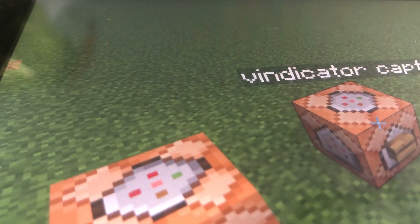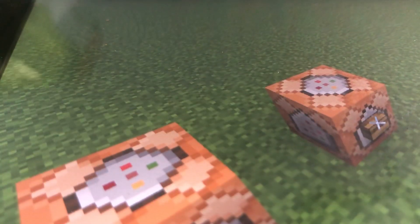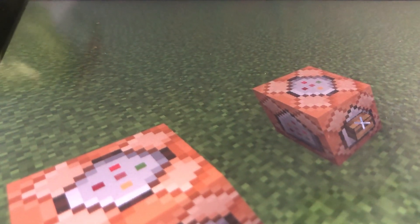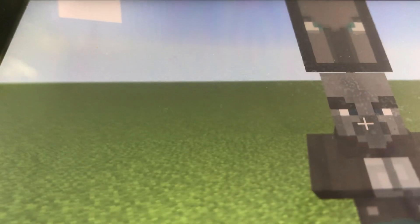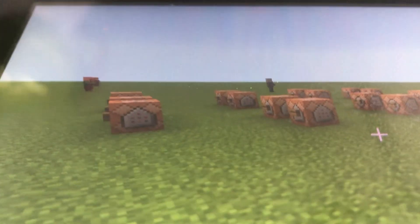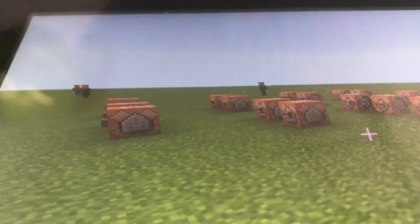Then we have the vindicator captain. We only get this by commands. Inside Java Edition it will spawn inside the first stage of a raid. So then you have the vindicator captain — he has the banner on top of him, and you should get the bad omen effect when you kill him, but I already have the bad omen effect so it's not letting me.